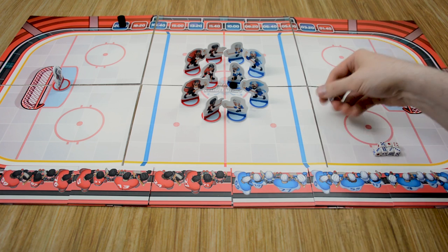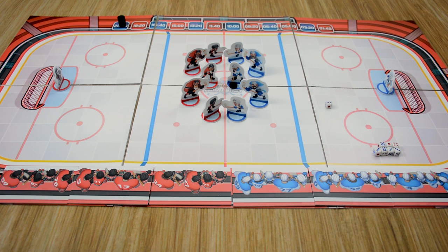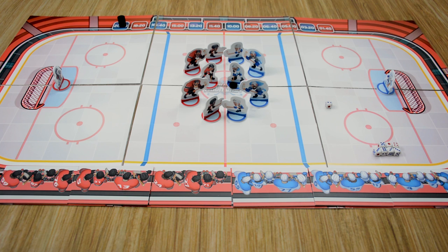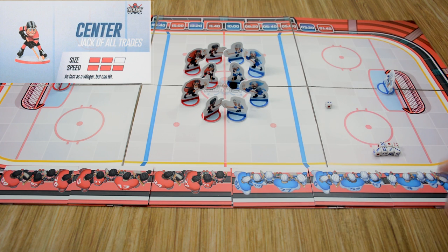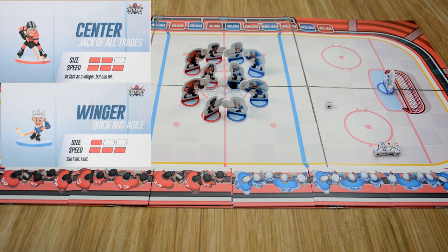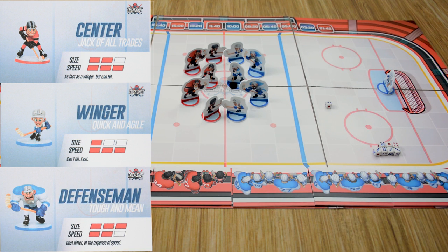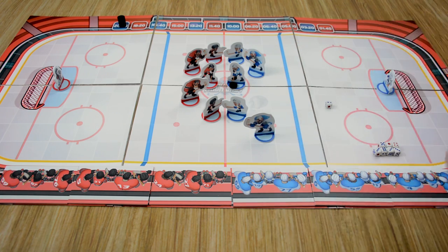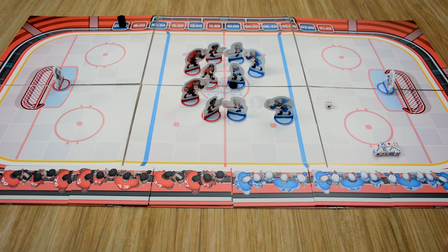We roll and we passed — we did not roll a one, which is a failure. Our player can move in any direction, both orthogonally or diagonally, in only one direction — he can't change directions — up to a number of spaces. Each character has their own stats. The center is a jack-of-all-trades with a size of two and a speed of three, so he can move three spaces. The wingers have a size of one so they can't hit anybody, but they're very fast with a speed of three. The defensemen are slow with a speed of two but have the biggest size — they can hit anybody besides other defensemen. So with our defenseman, he can move two spaces in any direction.